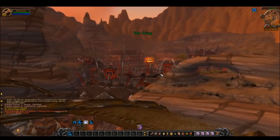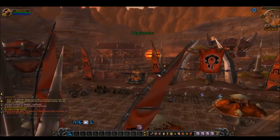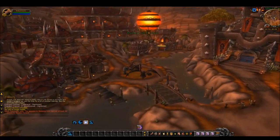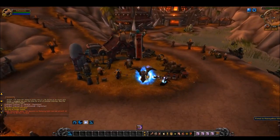However, world rares such as Timelost Protodrake, Anax, and Hulon are open to be killed and looted by your class trial. All mounts and pets learned on a class trial go straight to your account collection, so once the trial expires, you'll still have your account earned stuffs.